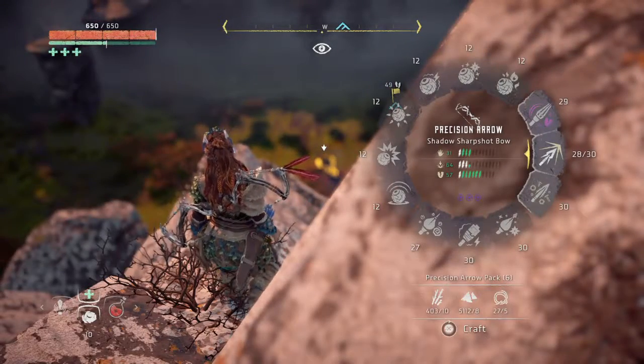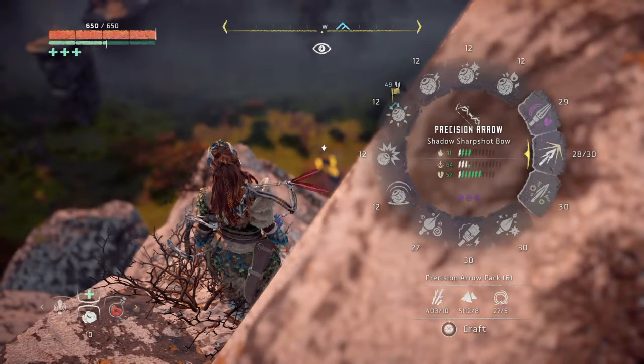Their stealth generator is what you need to go for first — you have to get rid of it or they will go invisible and you won't be able to see them. So we're going to cut ourselves out for this. What we want to do is freeze them first.